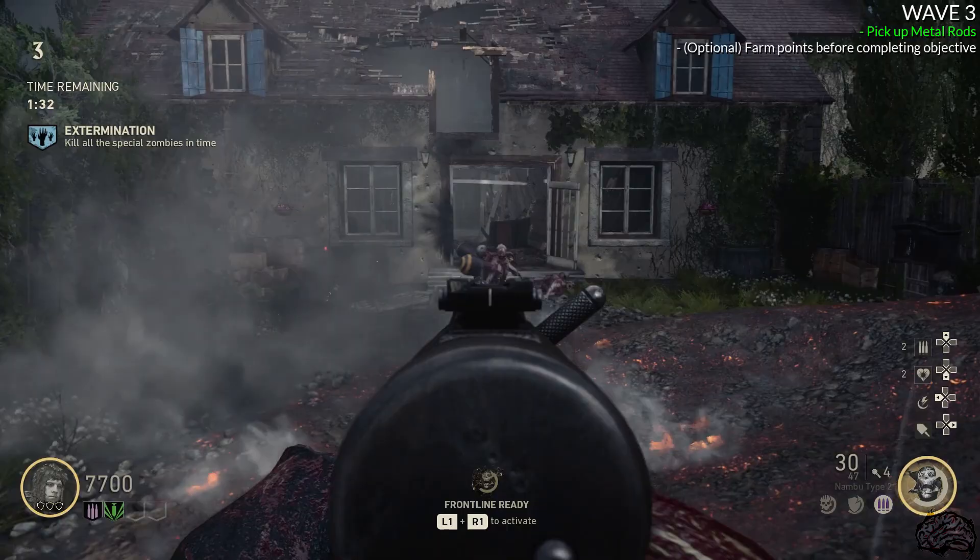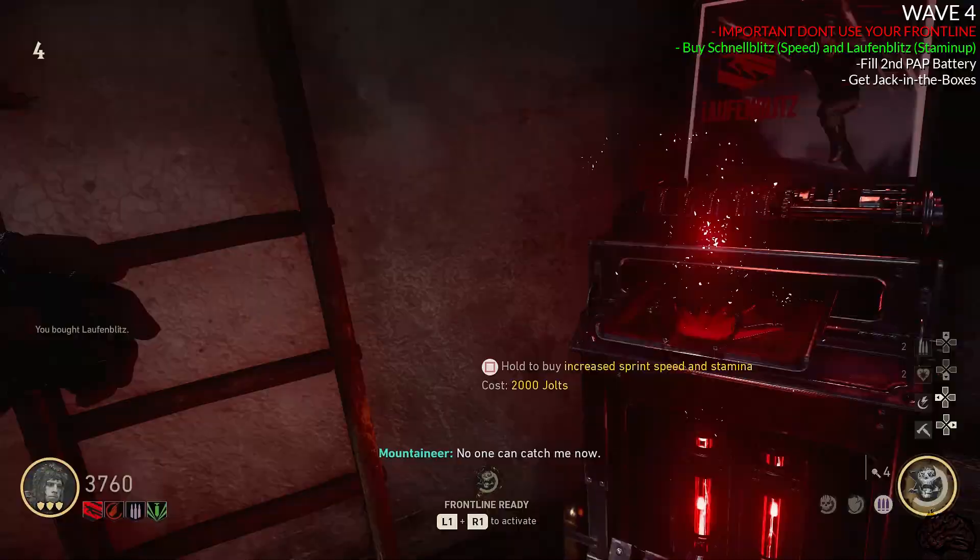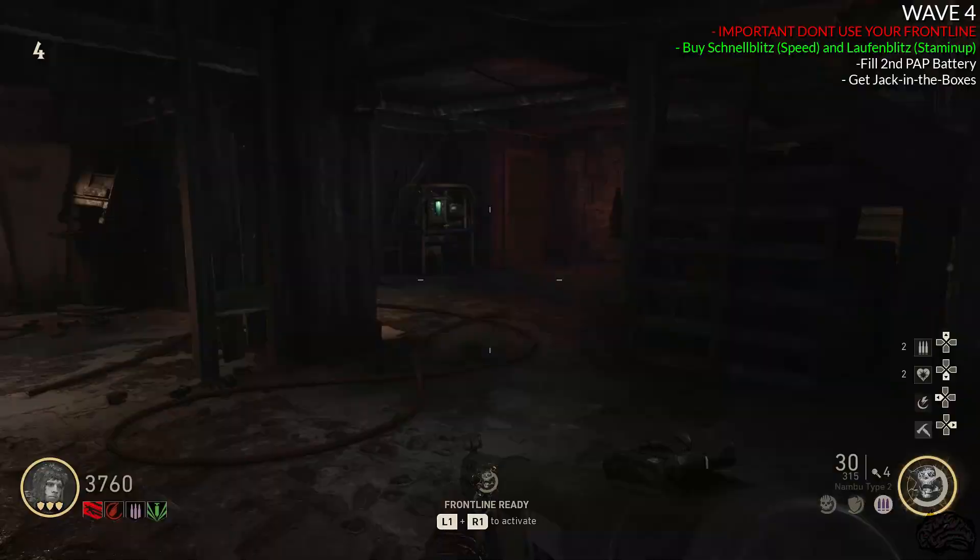Try to make as many points as you can during these rounds, because it's very nice to have as many points as possible for when we're trying to get Jack in the Boxes later. On wave four, go ahead and get Schnellblitz and Laufenblitz as your new perks. Then start filling — and completely fill — the Pack-a-Punch battery down in the basement with the wine cellar.